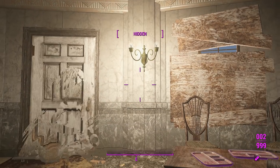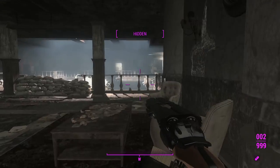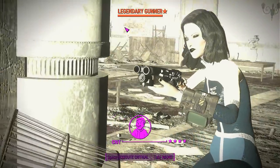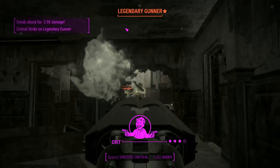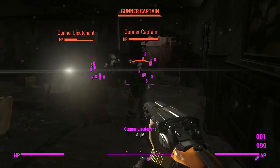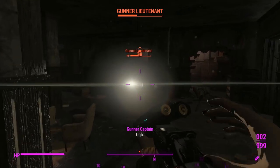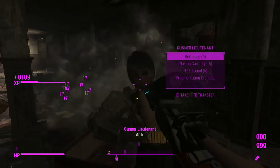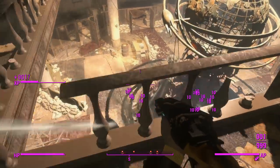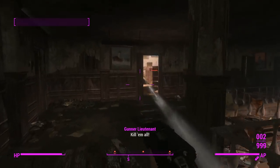We'll get started with the basic one — just to add insult to injury, we'll go and get the sneak attack critical on the first guy. Easy kill there. This thing should be fine when it comes to dealing damage because we've got 402 damage, so it's definitely not a drag to use. Compared to an advanced receiver double barrel shotgun, this is doing significantly more damage, and taking down enemies like that is actually pretty good for a shotgun.